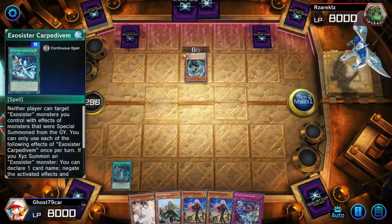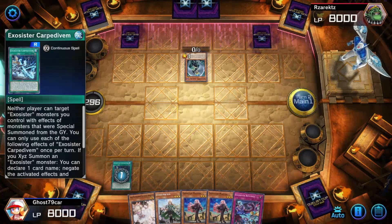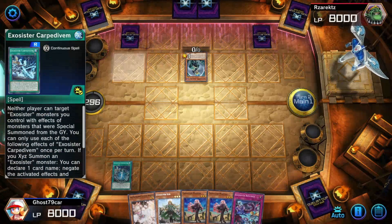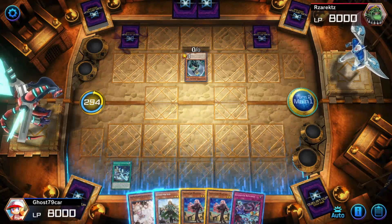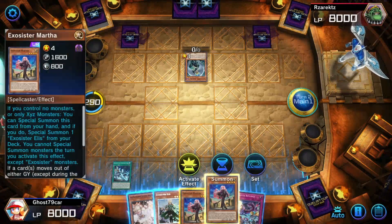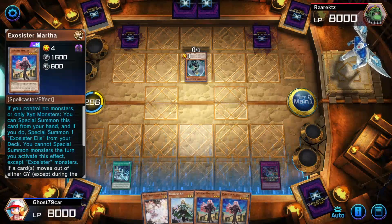I wonder if they already have Ash Blossom in their hand, or Maxi — if they already used it, that'd be pretty decent. Pretty much with the card premium, whenever I summon an Exosister I can name any card in Yu-Gi-Oh and negate its effect. Setting Returnia. Activating Martha's effect.